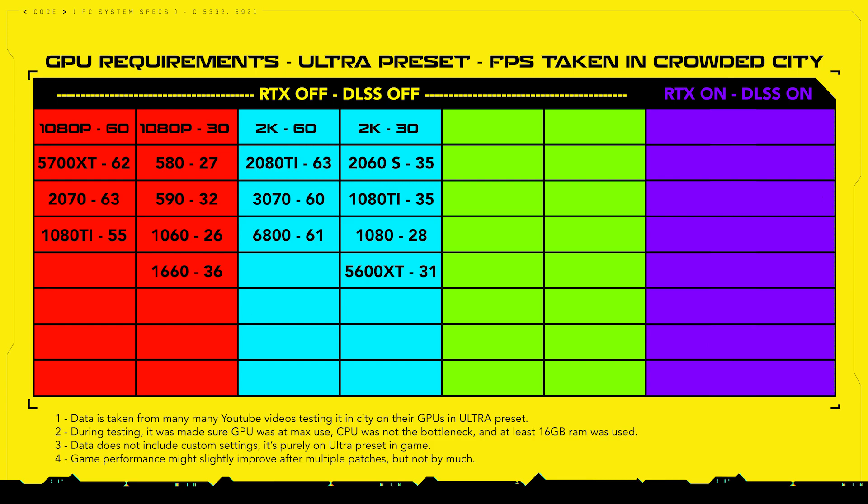The GTX 1080 will give 28 FPS, which is quite strange — there's a lot of difference between a 1080 and 1080 Ti. The RX 5600 XT gives 31 FPS. That covers the 2K Quad HD results. Now let's go to 4K 60 FPS.